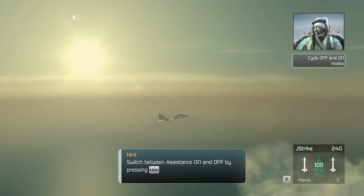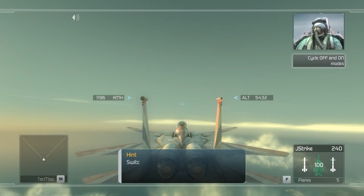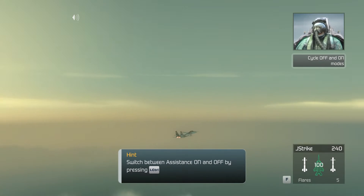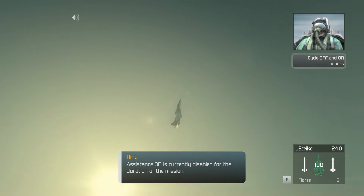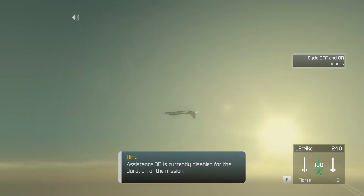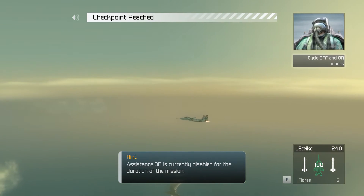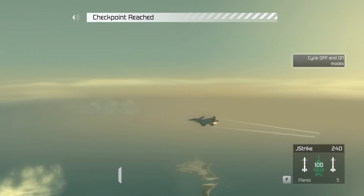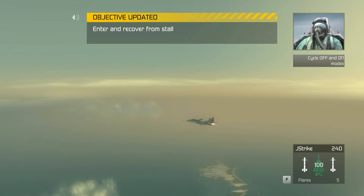Try cycling the limiter off and on a few times. You got it, son. Okay, turn your limiter off, Crenshaw. So far so good — you've learned how to turn the limiter on and off. Now let's try a little pilot OFF mode. I'm going to disable your limiter switch for this next exercise — for the time being, you're stuck in OFF mode.